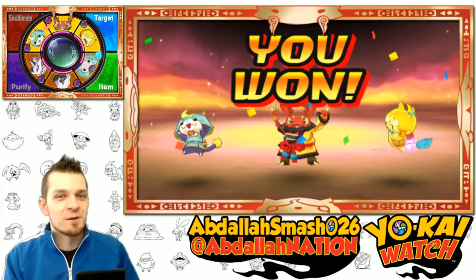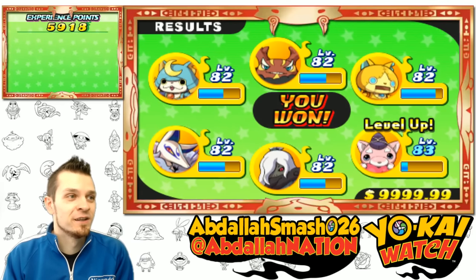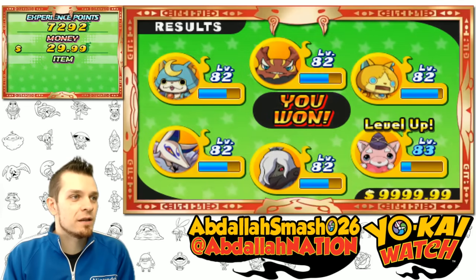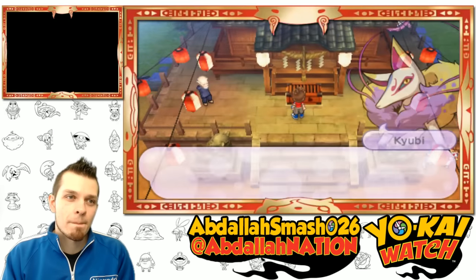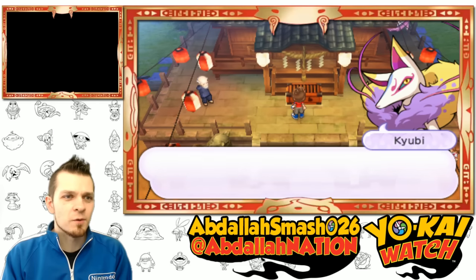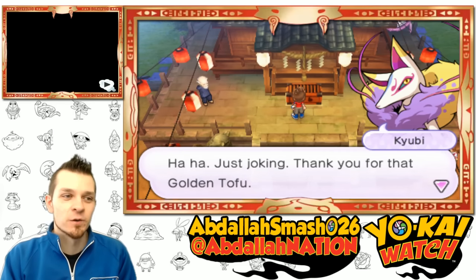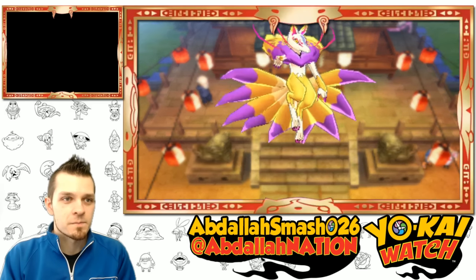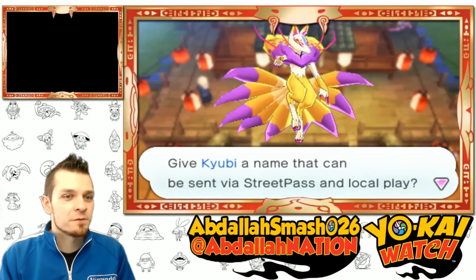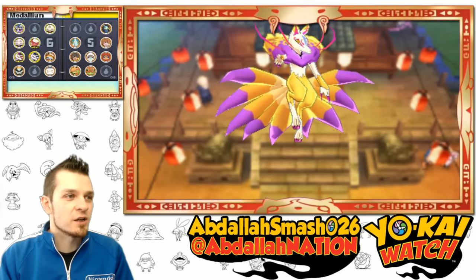That was actually kind of tough! We got a purification bonus, leveled up a bit, got some money. Kyuubi says: 'Not bad at all — you've certainly gained quite a bit of strength. Thank you for that golden tofu; if you ever need my strength, feel free to call on me.' And there we go — we've got our very own Kyuubi! Hopefully you guys have learned how to get Kyuubi on your team. You can give him a nickname if you want. Kyuubi in our medallium — looking good!